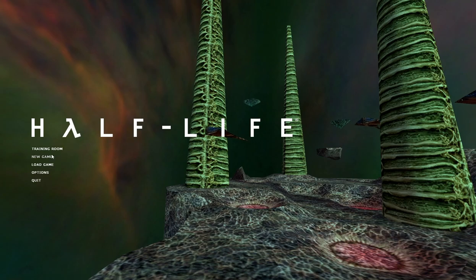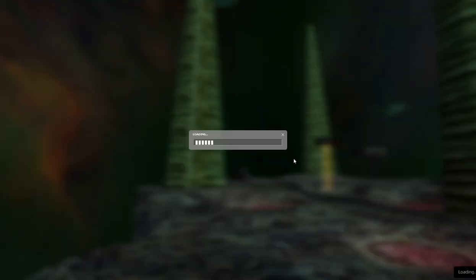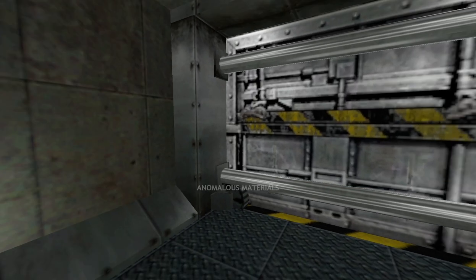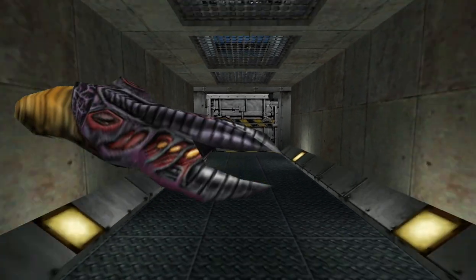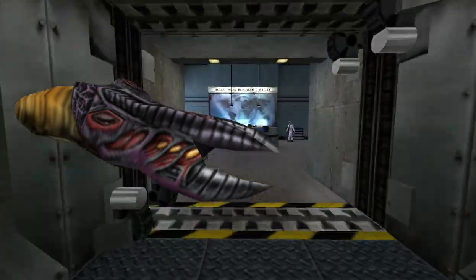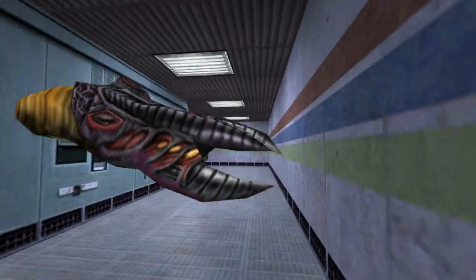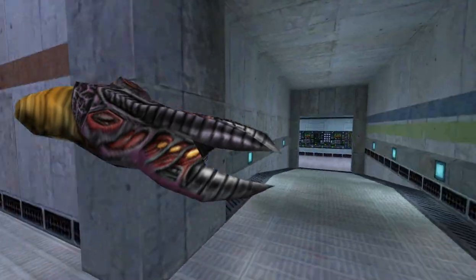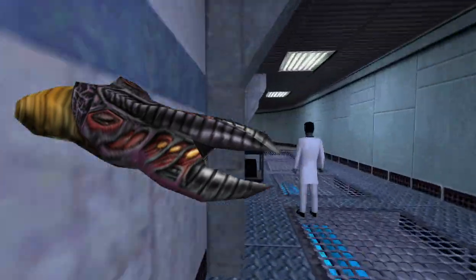First up, we've got the original Half-Life. This is a classic first-person shooter with lots of great and interesting weapons. In fact, many people were disappointed that so many of these weapons didn't make it into the second game. One of these weapons was called the Hive Hand or Hornet Gun, and it shot heat-seeking insect projectiles out of its organic barrel. Now, what if instead of shooting heat-seeking insects,